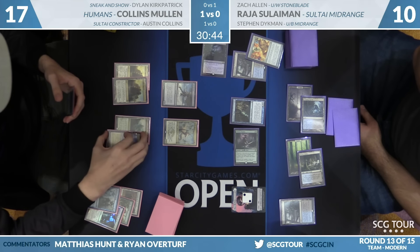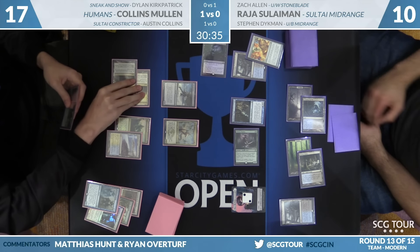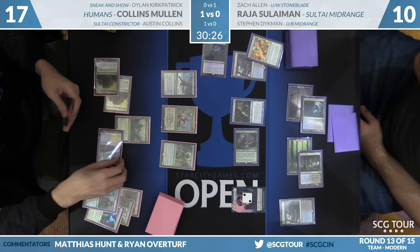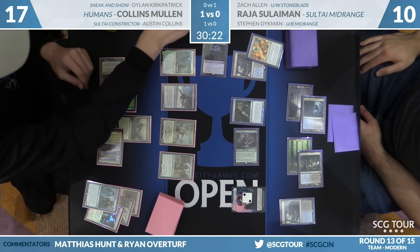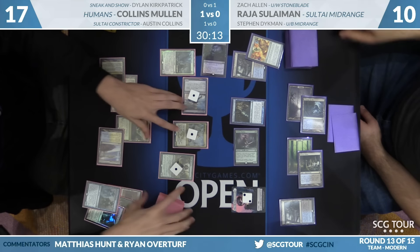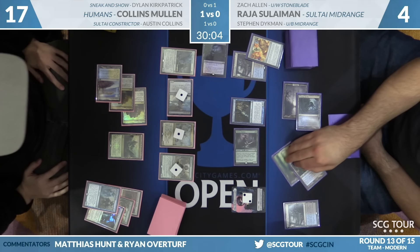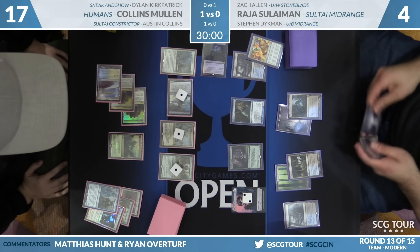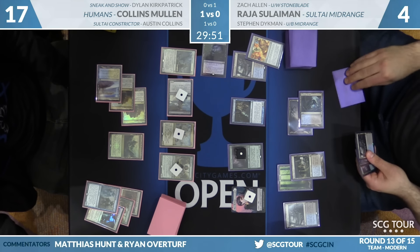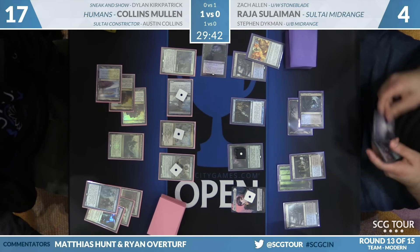Snapcaster Mage for Collective Brutality deals with the Phantasmal Image–copied Mantis Rider. Collins only has four power in the air now. Because it was a copied Mantis Rider, Collective Brutality actually worked as a removal spell. Raja still needs to find removal though. Noble Hierarch, then Thalia's Lieutenant pumping everything — six in the air, Raja down to four. He needs a big draw step. Draws off his clue — Fatal Push. But all three creatures are lethal; Collins just has to shove. That extra dropped life point is coming up — if Raja was at two, Fatal Push would have kept him alive.